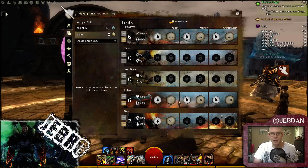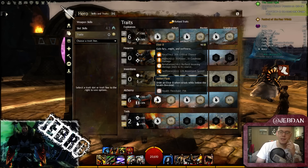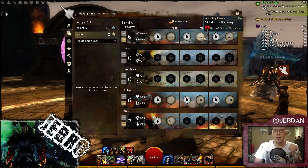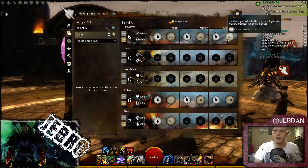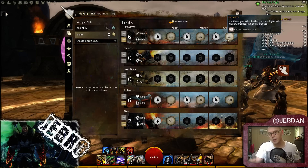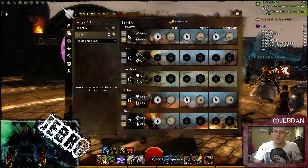Backpack regenerator — you're going to get 136 health per second back, a lot more than you get in the sPvP build. Speedy kits synergize with the bigger regen, also getting the speed boost. And of course bombs and mines have a larger explosion radius, and critical hits inflict burning. Grenadier also gives me more grenades, which is really good in fights when I'm on top of keeps at range.